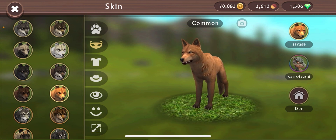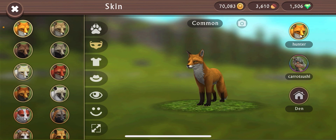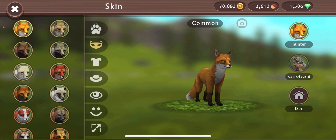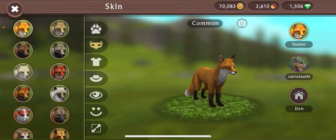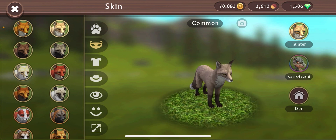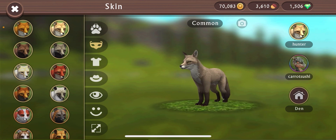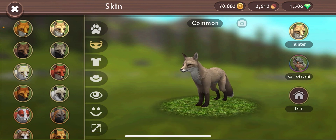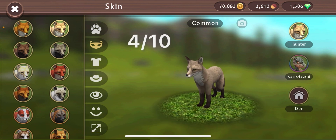Now let's move on to the fox. It's looking like the fox has 8 skins too, so we're going to give it the same treatment. This first one is very good — it's just a normal average fox, the kind you would see in your backyard. It looks like a fox, it has all the features. I love this skin — 8 out of 10. This next one is a little bit bleaker. It looks like it's an older fox, very bland. I don't like it — it's probably a 4 out of 10.